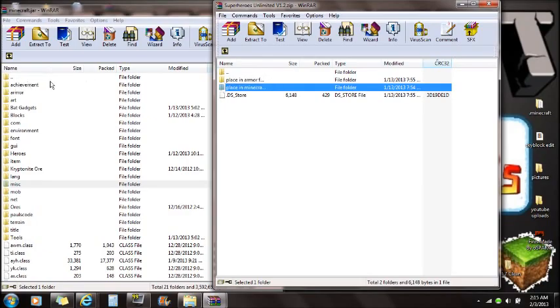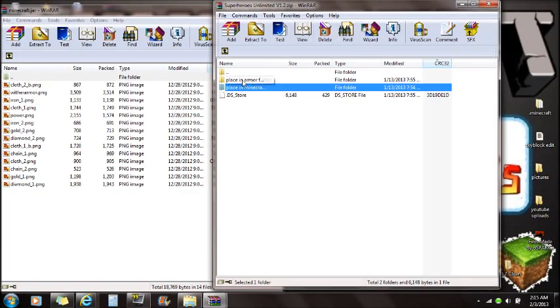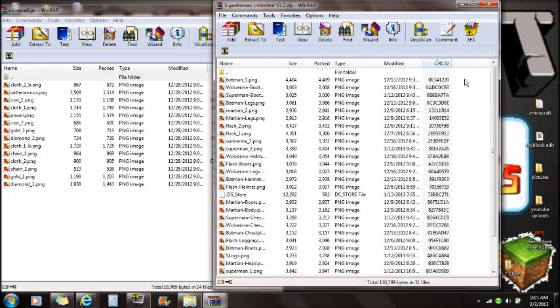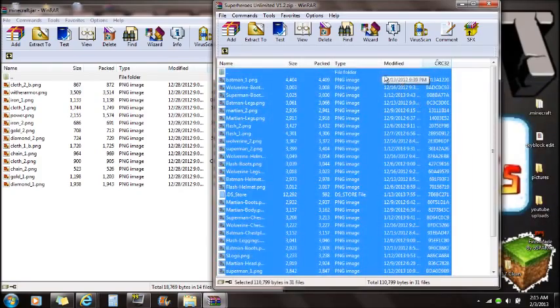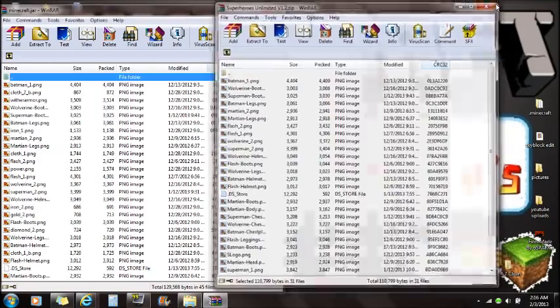Go back one folder and you'll see 'place in armor folder.' Look through the files and you'll see achievement and armor — open the armor folder. You'll see cloth, iron, and power armor. Now open the armor folder from the Superheroes Unlimited mod and you'll see Batman, Wolverine, Superman, Martian, and Flash. Select all, right-click, select all, and drag them all into the armor folder.